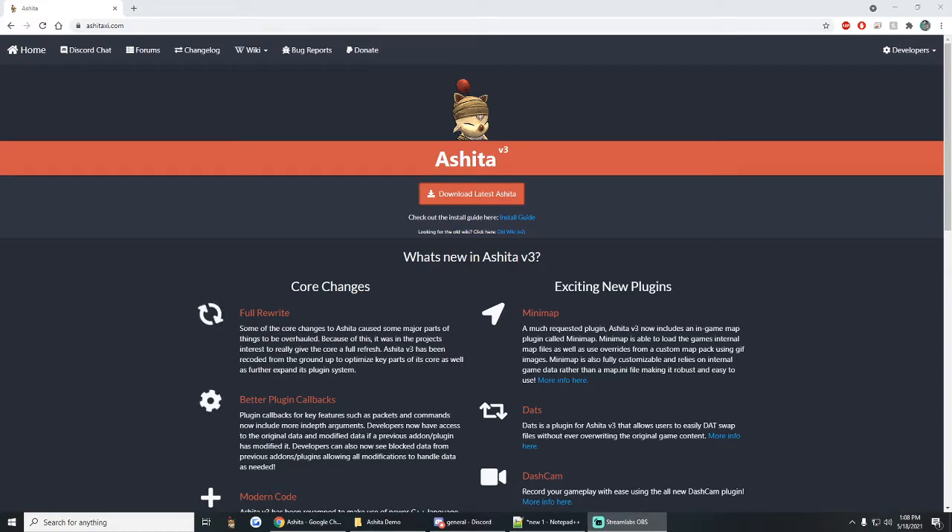Hey everyone, it's Guaybeth again. I've been getting a lot of feedback and questions on these videos that I've been making — mostly positive, saying thank yous and things like that — so I thought I'd make another one. This is going to be a very basic coverage of what Ashita version 3 can do for you. There's a few minor things you'll need to do based on the server, and whatever server you're playing on, you're going to want to reach out to their staff on their Discord server and see if they have any tips or tricks.